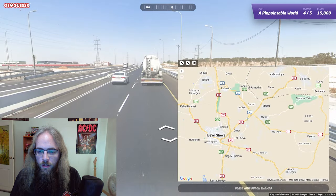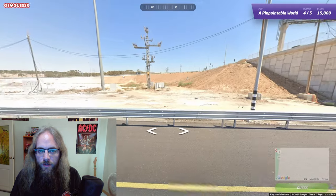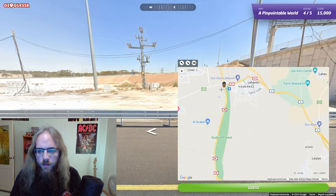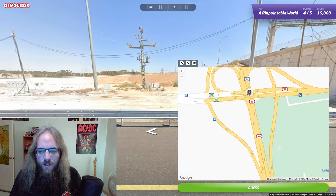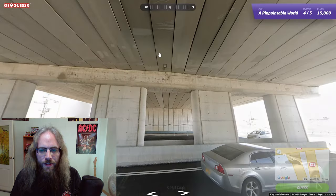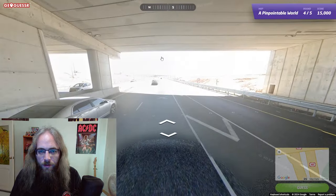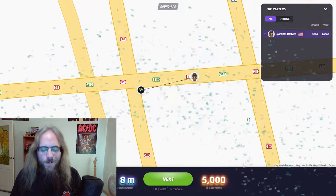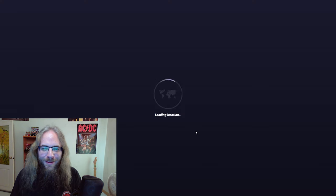We're going towards Tel Aviv. I think we're like here, because this way, which is east, would take us on the 31. It only says 6 here. Am I happy with this guess? I think so. Let's go back to the beginning just to make sure — kind of in the middle of these two top lanes. I guess we'll just go there. Am I heading in the right direction? Yeah. Let's give it a guess. 8 meters, 5,000 points. Got through it — perfect score. Didn't even say the word. Let's go on to round number five.